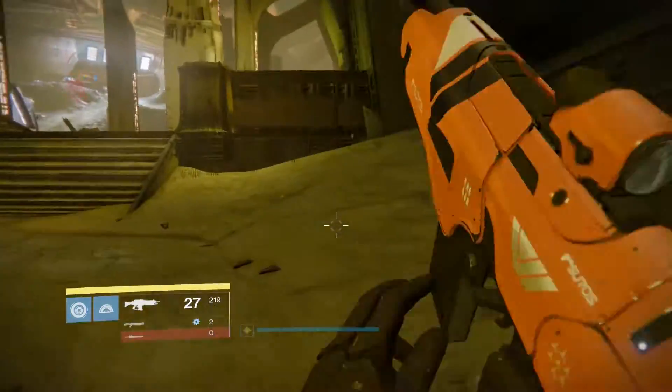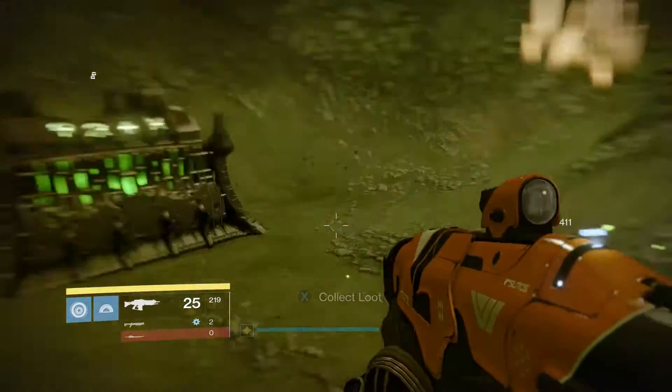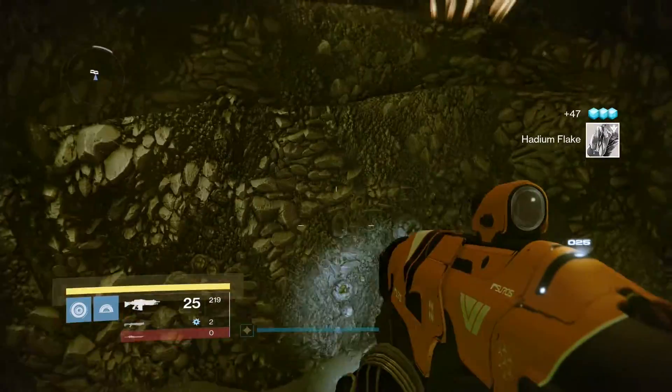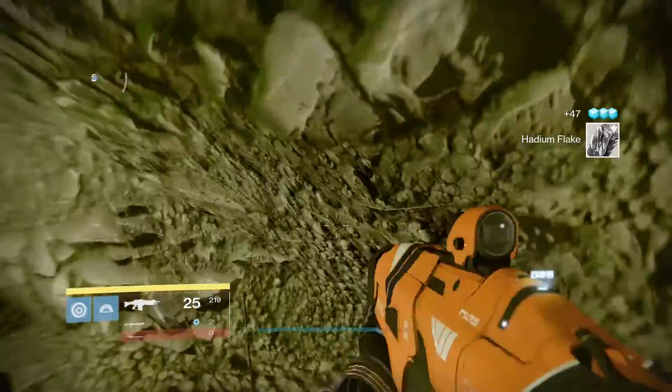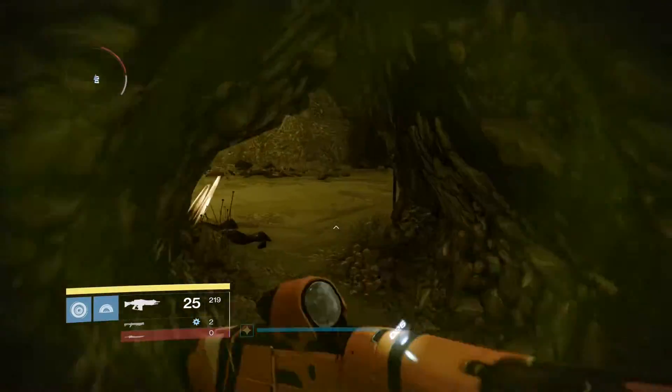The chest in the second room will be in this big doorway here and down this little crack here. There's also another chest in this room if you jump up here — that's the Chest of Maggots and you need the key to open it, so don't worry about it if you don't have the key.